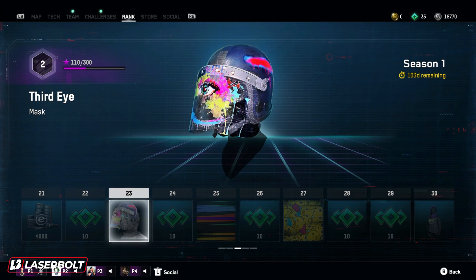For level 23, we got the Third Eye mask. This is actually a pretty clean looking one — it'll go perfectly with a painter or artist character. I think it looks very nice, very clean. I like the colors bouncing off of it and the stripe it has on the side. It goes perfectly with one of the weapon skins that's going to be coming up pretty soon.